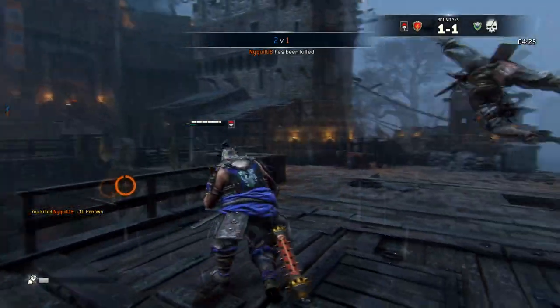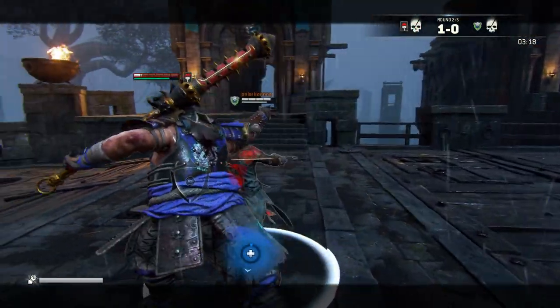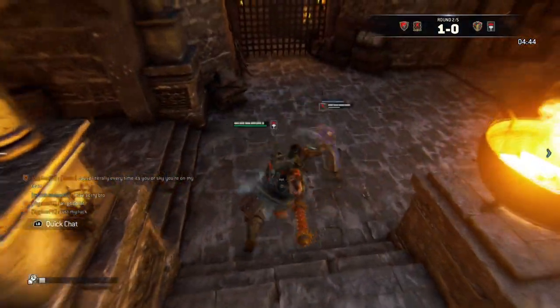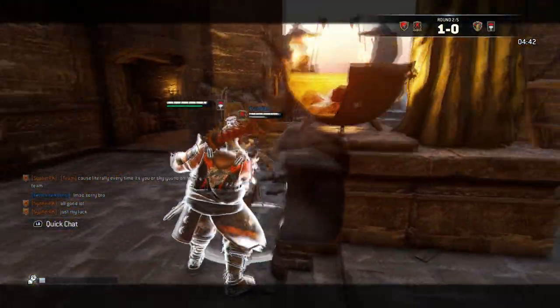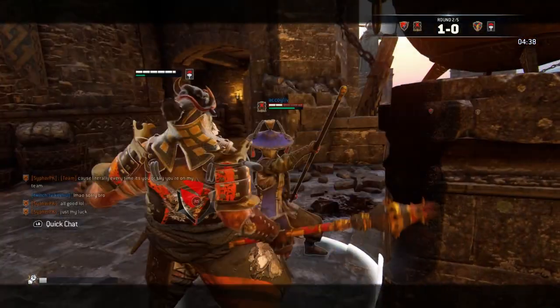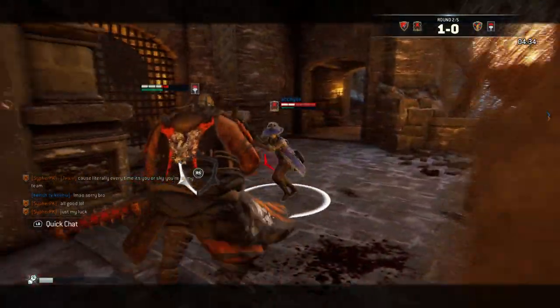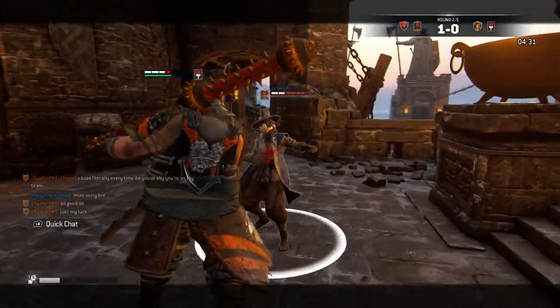Landing two headbutts back to back will typically completely drain your opponent's stamina and they will be depleted. Then you go back to your engage — once they're out of stamina, you start sprinting towards them and you can either knock them down with the charge and get a free heavy, or preferably if you can land the grab, you can throw them and get a fully charged heavy attack from the top which will do about 50% of their health against most heroes.